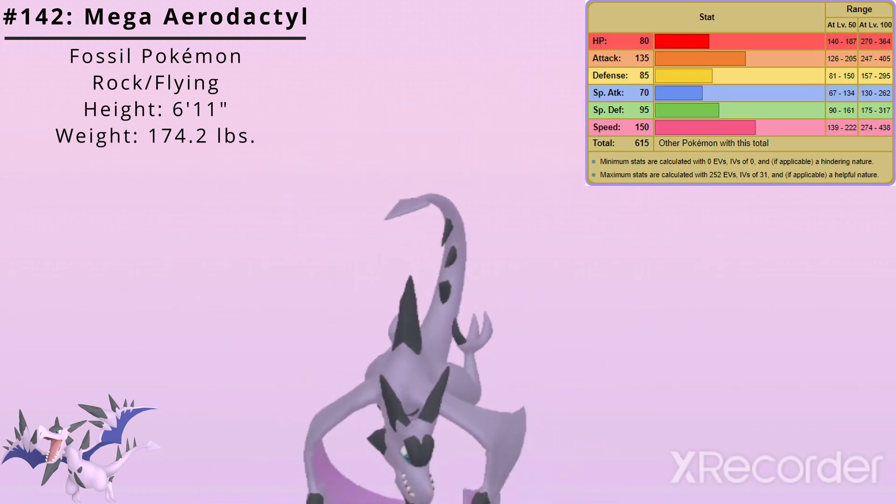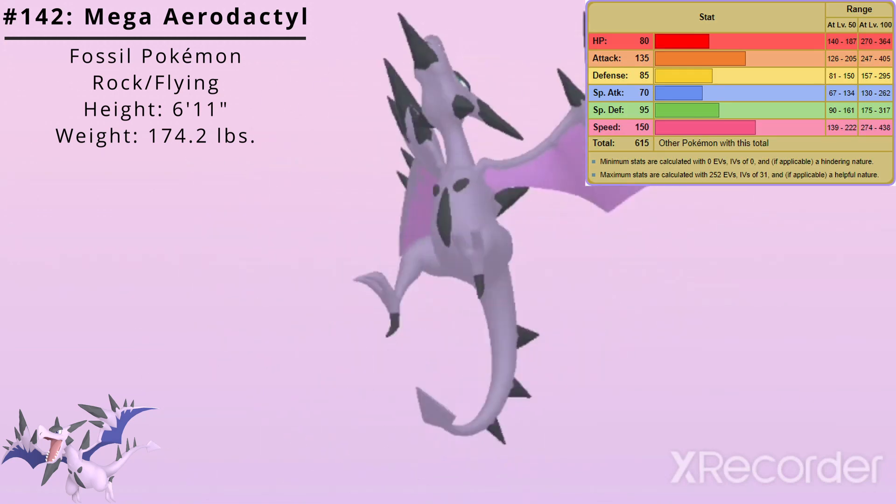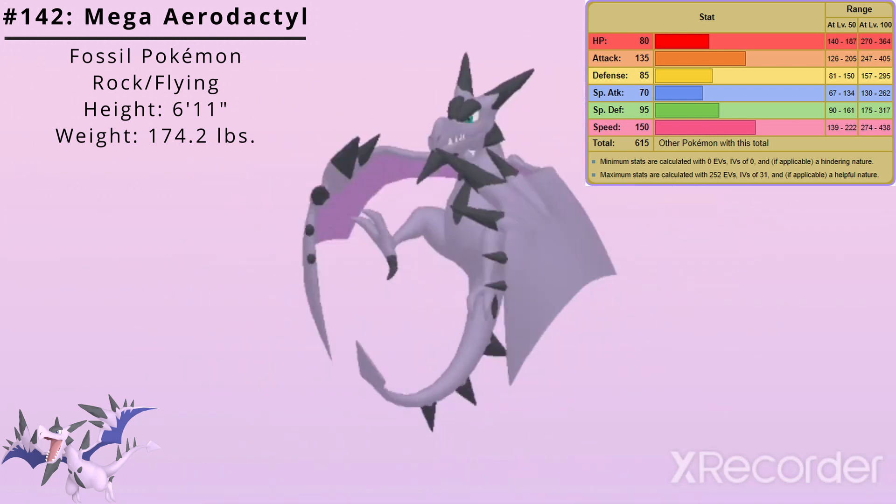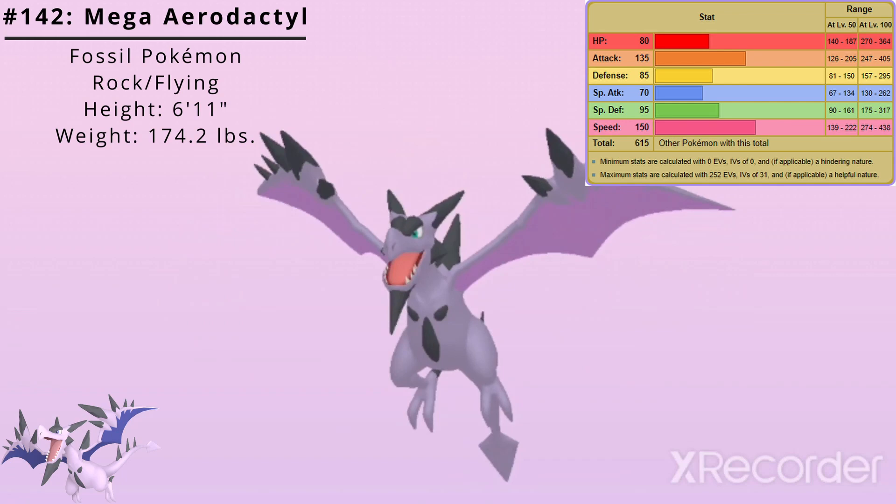Here are Mega Aerodactyl's base stats. Its best stat is Speed at 150 and its worst stat is Special Attack at 70. Mega Aerodactyl's base stat total is 615.